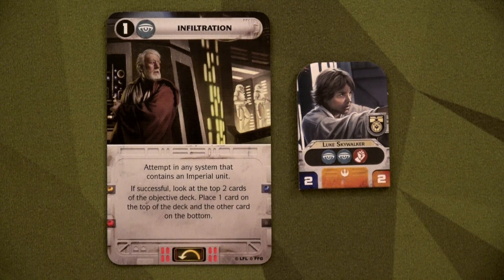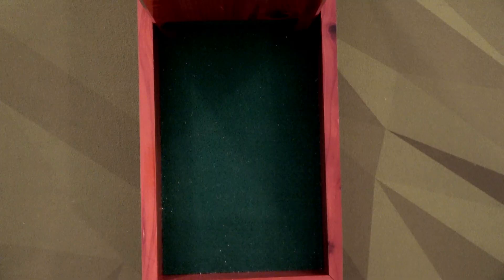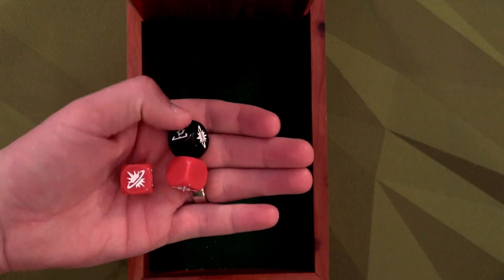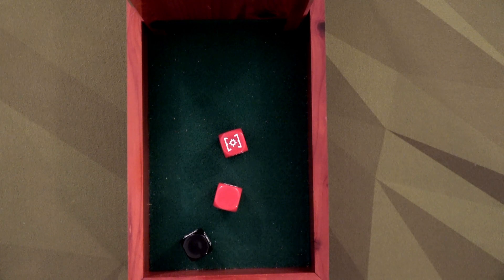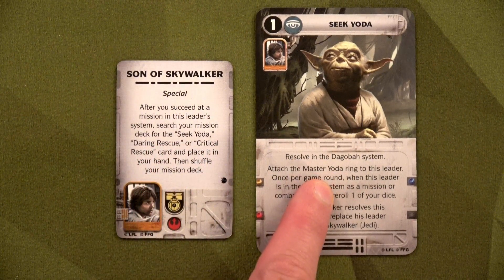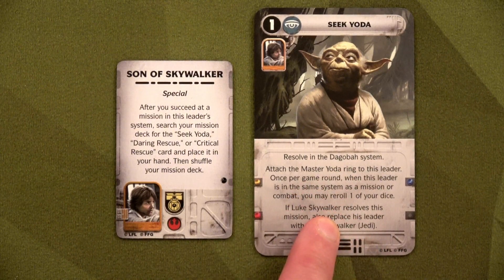Time for Infiltration. We're going to use Luke in Ord Mantell. The Empire will oppose and sends Soontir Fel. We roll two dice vs. their one — Luke gets one success, just enough. We're now going to play our special card: because Luke succeeded at a mission in his location, we find the Seek Yoda card. We can resolve this in the Dagobah system next time and bring out Master Jedi Luke Skywalker.